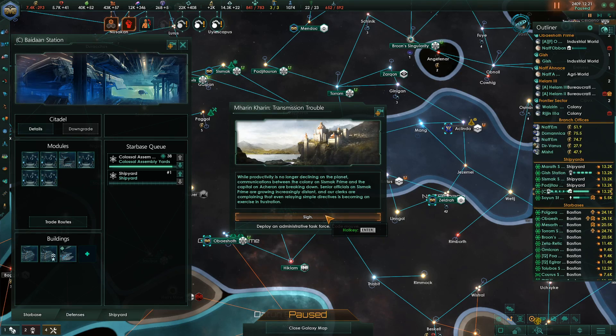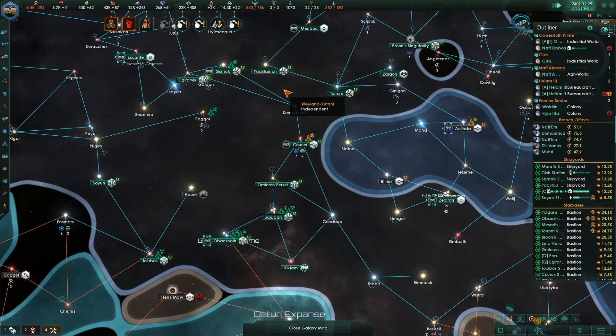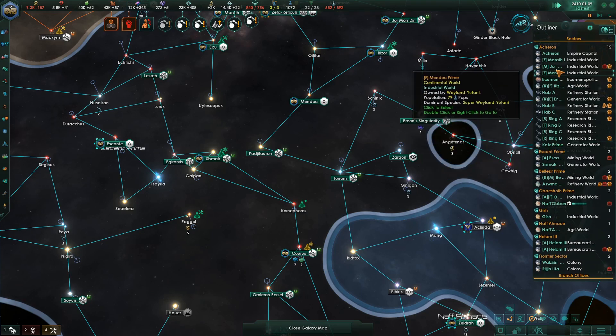Senior officials on Systemic Prime are growing increasingly distant, and our clerics are complaining that even relaying simple directives is becoming an exercise in frustration. Deploying an Administrative Task Force. Ships upscaled. These guys have a good sense of humor with this game.